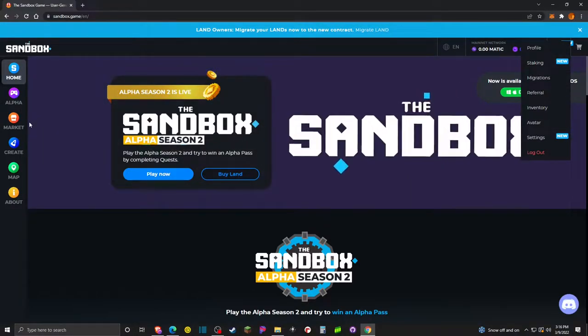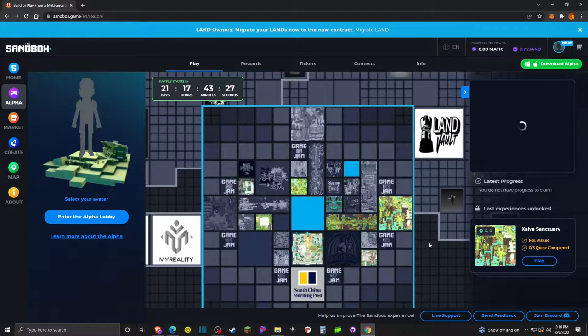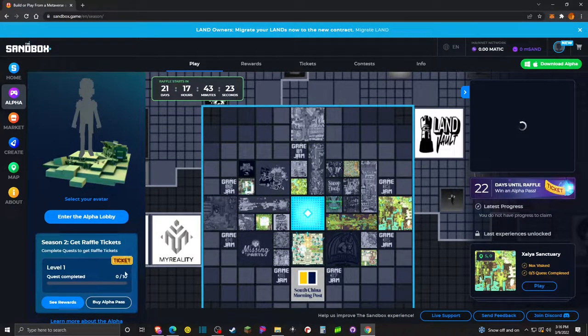You can go in here and set up your profile later. You can stake Sand — but we're really going to focus on just playing the game. Here you'll see the alpha map. If you go to Alpha over here, you can see we don't have any tickets yet. This is the map of what's going to be available during alpha season two, as well as experiences that are unlocked. Some of these are grayed out and have a release date in the future — it's March 9th right now as I record this. We have a number of things already available and some that will come out throughout the month. Today we'll just take a look at the two quests in the alpha lobby. You can also create an avatar under your profile here.